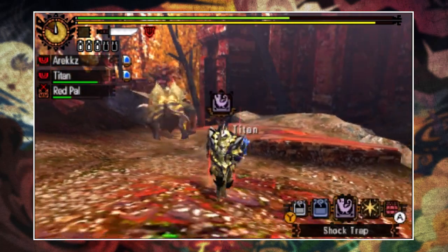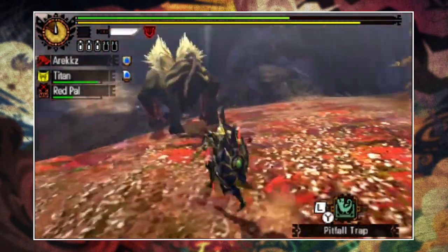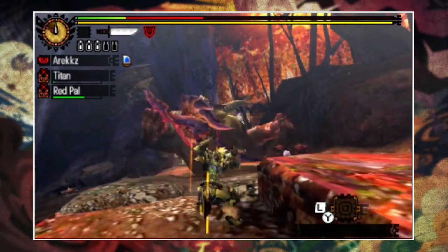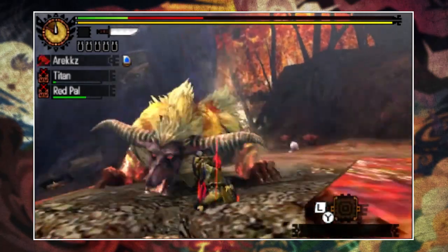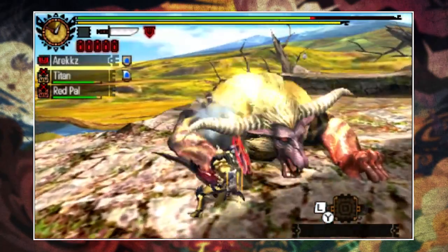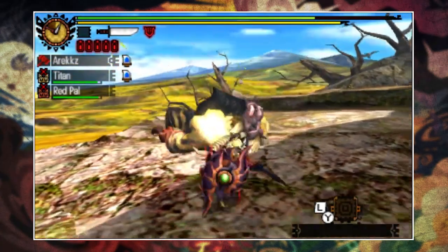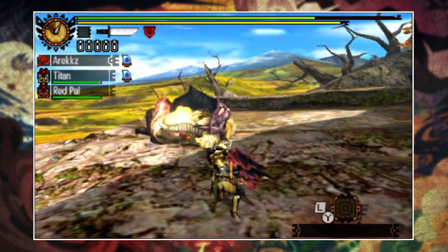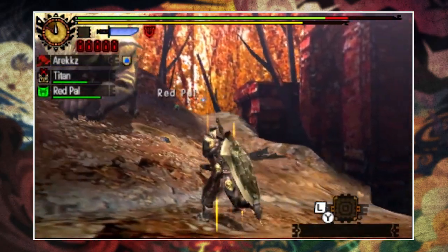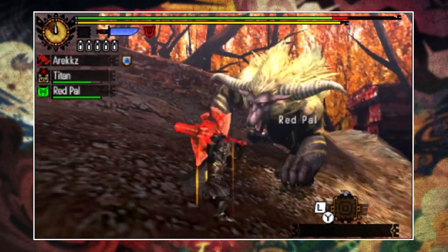What about traps? Rajang can be trapped using both pitfall traps and shock traps, but it will only fall into a pitfall trap when enraged. The easiest way to tell is by looking at its fur — when it has spiky fur on top of its head and looks like a Super Saiyan, it's enraged; if the hair is flat, whether black or gold, it's not. Don't always default to shock traps just because pitfall traps are situational — if you can get Rajang into a pitfall trap, it can stay stuck for quite a while, making them extremely effective when used at the right time.